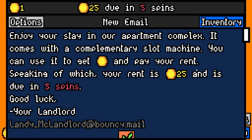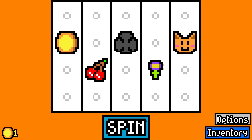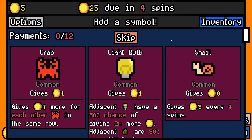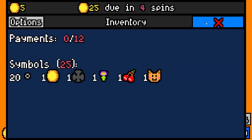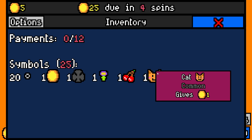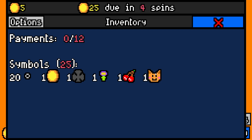So we've been here before — we've moved into a new apartment complex, we get a complimentary slot machine, which is kind of lit, and we can use it to get gold. We have to pay 25 gold in 5 spins, and that's our rent. We want suits — we always want suits. We went like 4 cats last time and had items that gave us a big increase on the gold cats give.